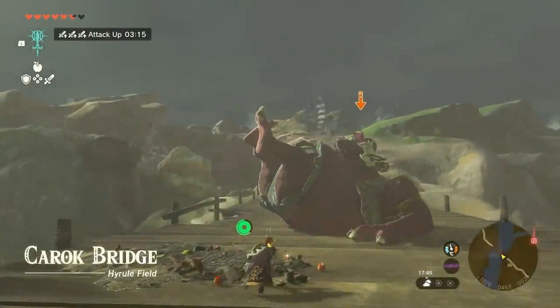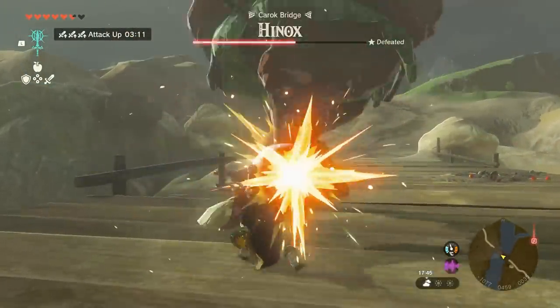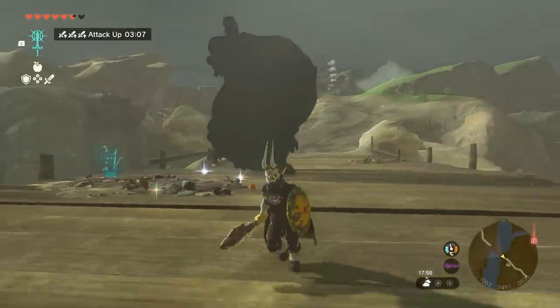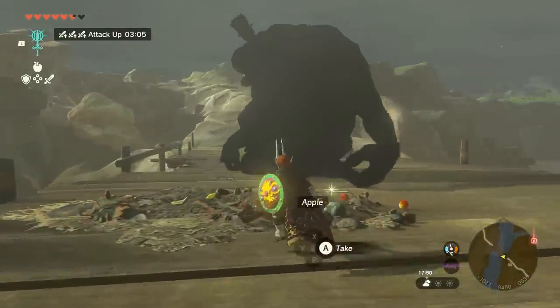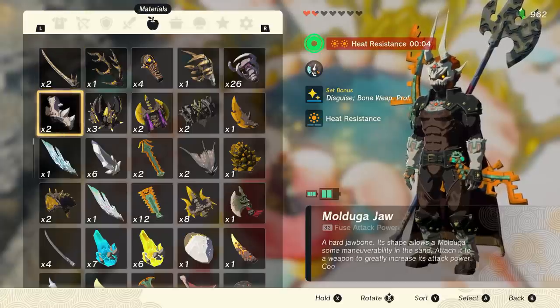But don't worry, we'll be talking about some really strong variations on this later on that do not require playing the game on a single heart forever. On top of those stats, we also have weapon fusion. Most people would tell you that the strongest weapon fused part in the game is the silver Lynel saber horn, and on a surface level they're right — it has the highest pure number on it — but technically they are wrong, because the best technical weapon fused part in the entire game is actually the molduga jaw.